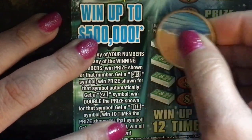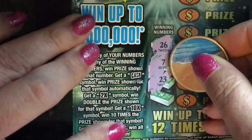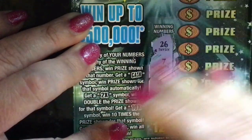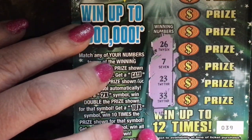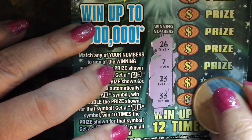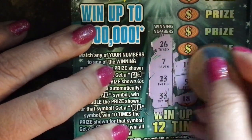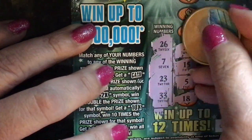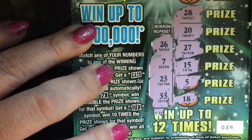Let's go to the Cash Blast — kind of excited to play this, first time I've played Cash Blast. This is ticket number 39, winning numbers are 26, 7, 23, and 33. Starting at the bottom: 18, 5, 15, 27, 20, 28.